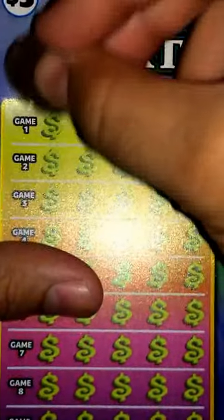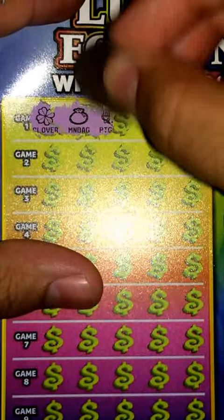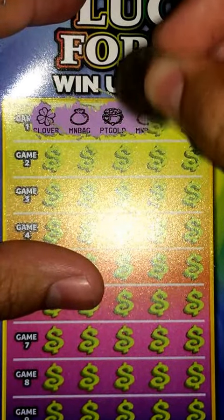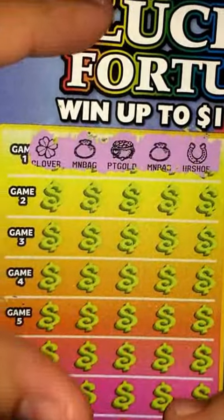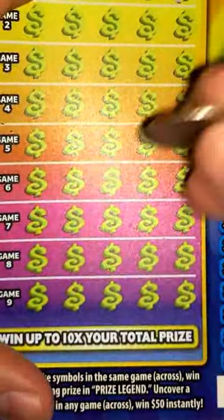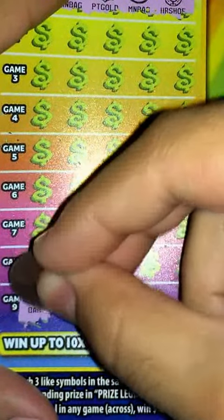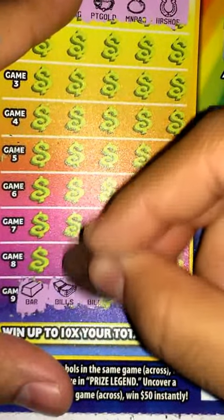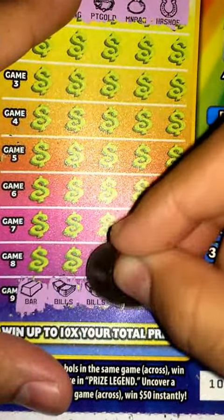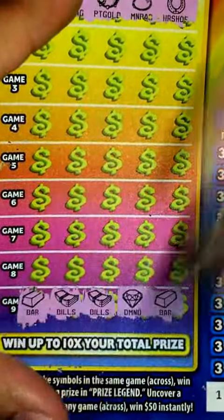We'll start with game one — got a clover, money bag, pot of gold, money bag, and the horseshoe, so nothing there. Let's go ahead and go on to game nine: bar, bills, bills, diamond, and the bar — none there.